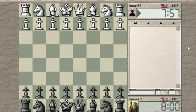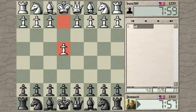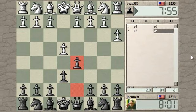Game started. Bozo380 with the white pieces plays e4. I'll try the French Defense — I haven't played that in quite a while. I play d5 after e6; that's the idea, just build up to d5 with the French Defense.